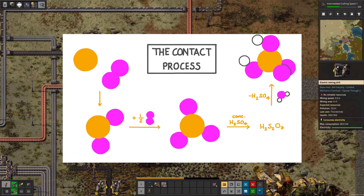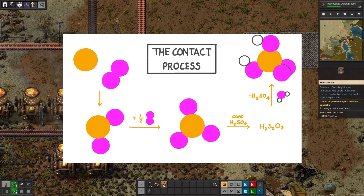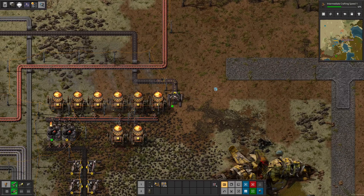Finally, you would absorb that sulfur trioxide into water to create the final product. As we can see, in real life the iron plates don't typically play a role, but water and sulfur do.